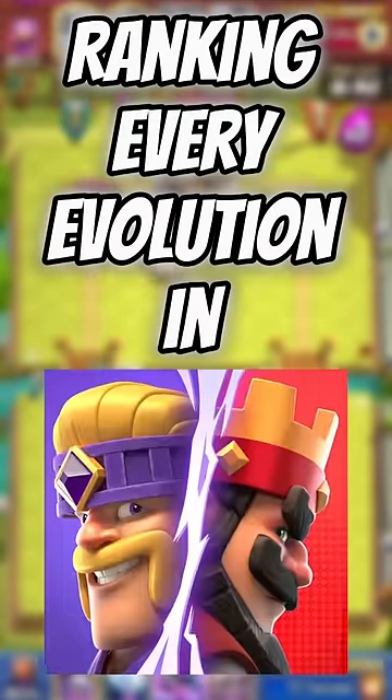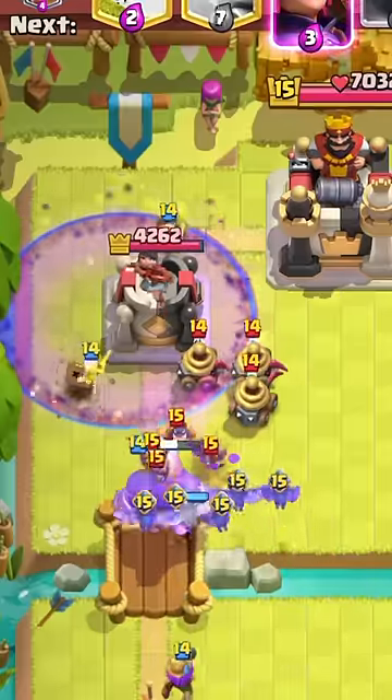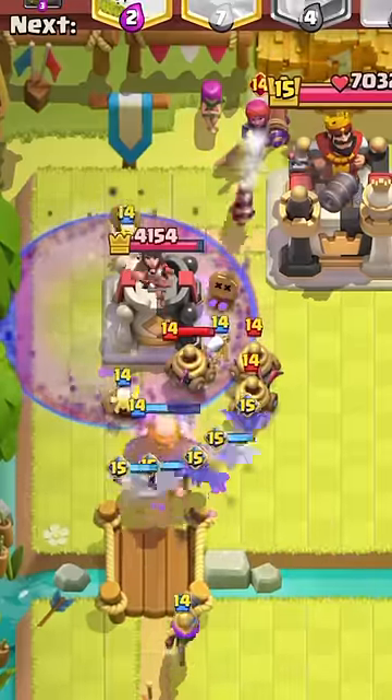Ranking every evolution in Clash Royale. The bats come in at number 8 — they are horrible, they don't do anything except sit there and look cool, and sometimes they survive zap.